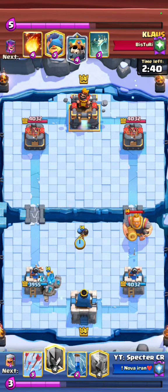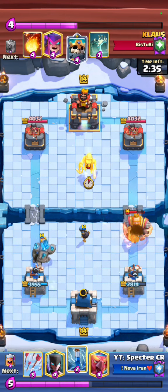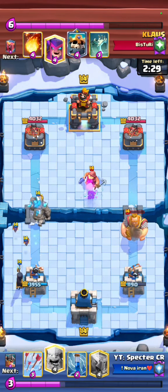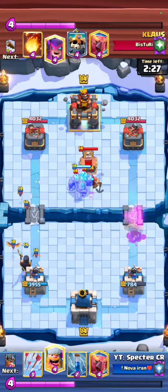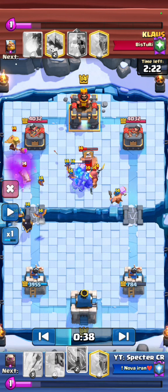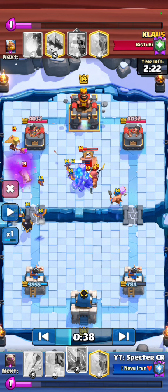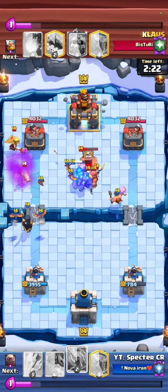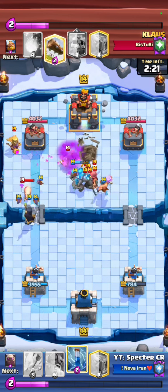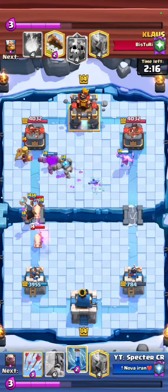I haven't my E-barbs and Lumberjack so I'm going to play the Bomber. Hopefully our opponent wanted to control or kill my Bomber. As I told you, the Fisherman came here and the Tombstone too, to help him control my Golem and the Mother Witch. Now look at this: the Mother Witch is here, the Fisherman is in the middle, the Tombstone is in the middle, and the Lumberjack is alone. If our opponent ignores our Lumberjack we could not take his tower, but our right tower is going to be in trouble.